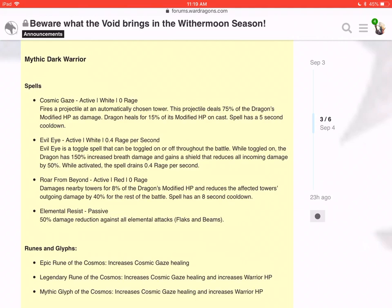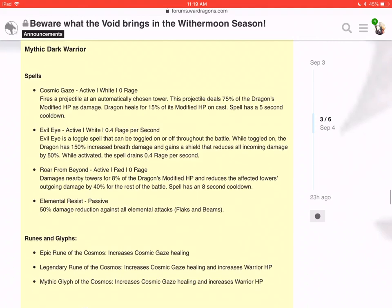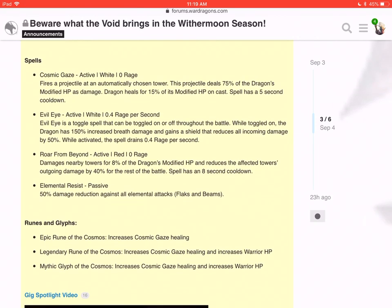This dragon is not a terrible dragon as far as viability goes. The strategy behind this guy is just tanking with Elemental Resist and the 40% reduction of outgoing damage — that's ridiculous. The fact that both of those spells are zero rage means you can just keep using them even if you have zero rage, even if you're rage-drained. That's not terrible.